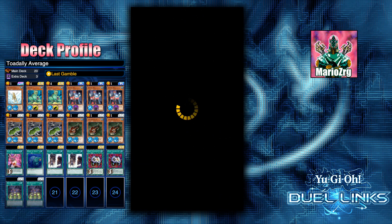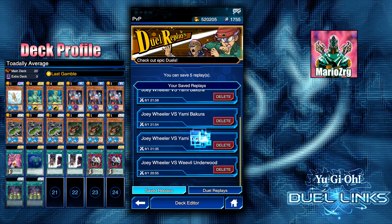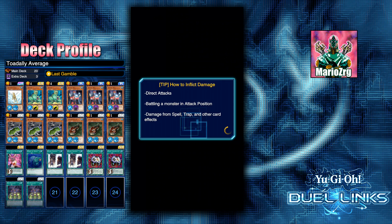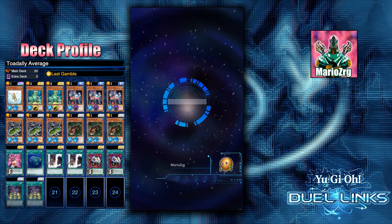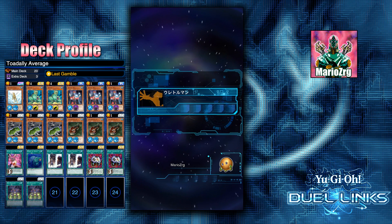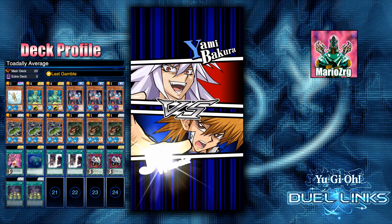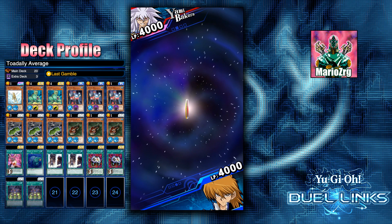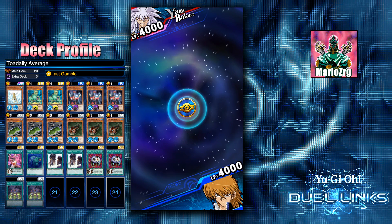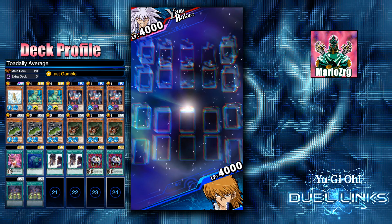If I didn't get Enemy Controller I could have used Super Rush if I drew into that — that was my reasoning behind the card choices. I didn't want to go completely all out on just the OTK; I had to have some sort of backup plan.